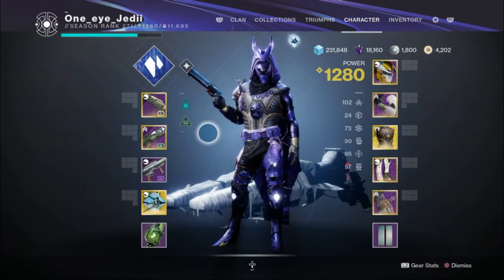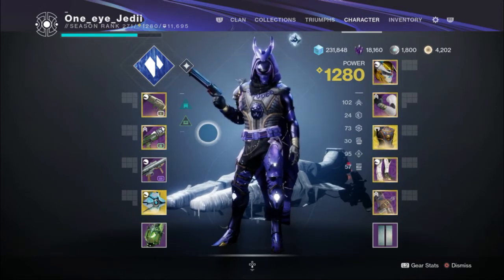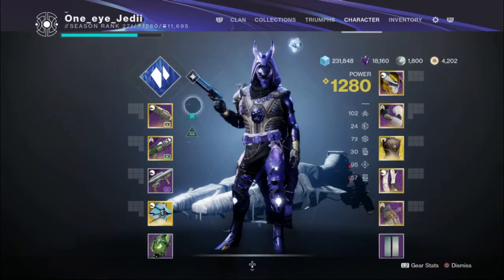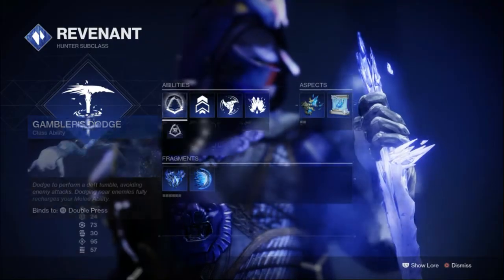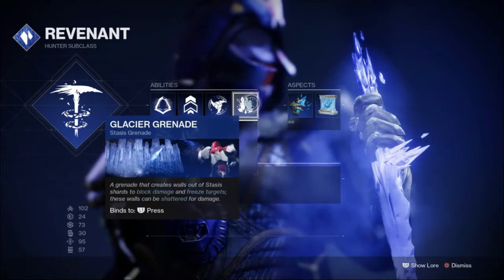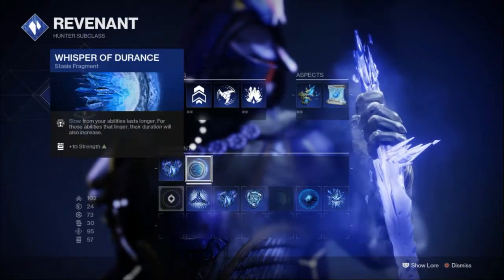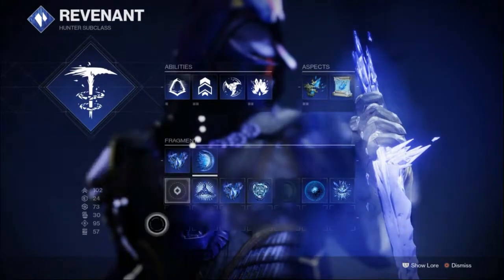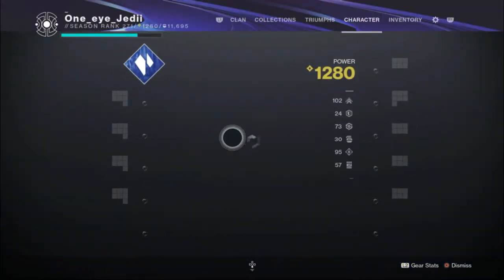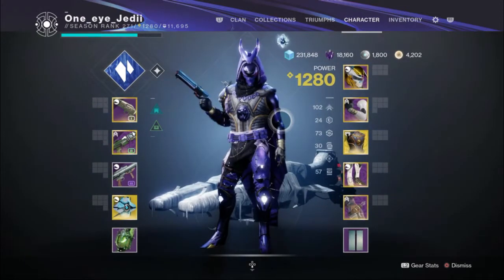Let's get into the armor perks and setup that I had for every single game. Of course, we were using Stasis — because why not — with Gambler's Dodge and Glacier Grenade for a Shatter Dive, Whisper of Fissures, and Whisper of Durance. We had 100 Mobility and 95 Intellect to be able to dodge all the time as well as get our supers pretty quickly.